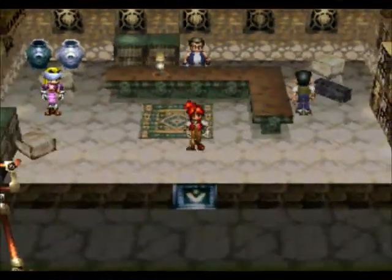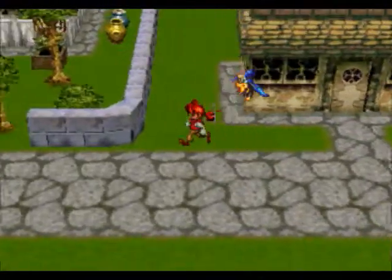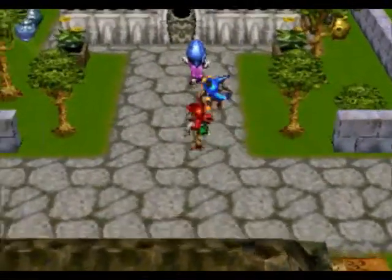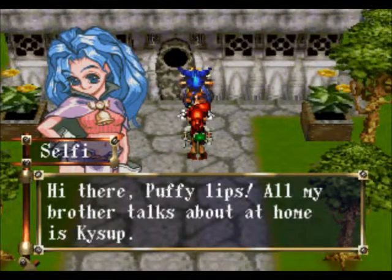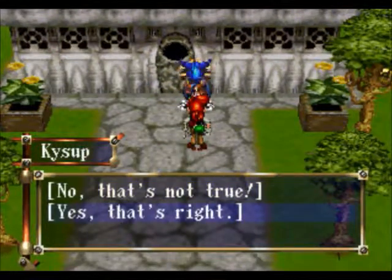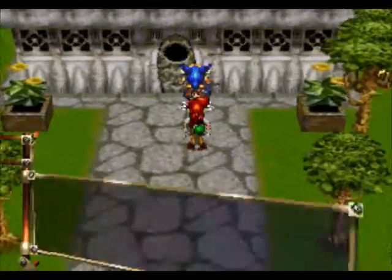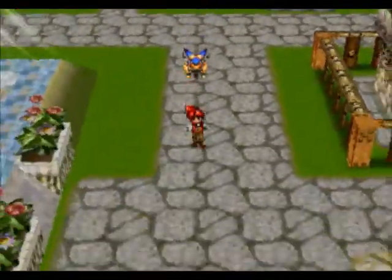Alright, see you later. Wow, we are dirt poor now. It's not like we don't really buy anything anyway in this game. I might as well talk to her. Let's just lie to her and make her feel better. I am a mystery. Yes, I am. Alright, anything else we can do?